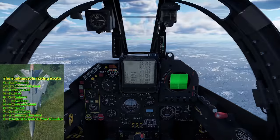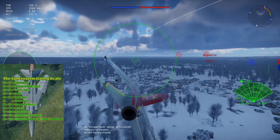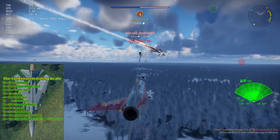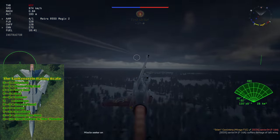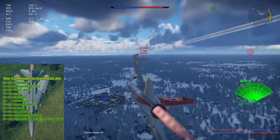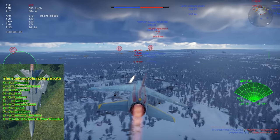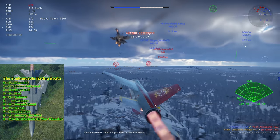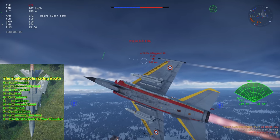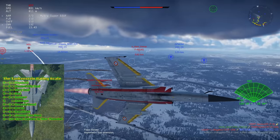For dogfighting and Air RB, I give it an 8 out of 10. The F1 C-200 has an excellent mix of missiles, decent performance, and maneuverability that combine to make it a surprisingly capable fighter. The Mirage makes up for mediocre performance with good maneuverability, good energy retention, and missiles that do the work for you — namely the Magic 2s. With everything combined, the F1 C-200 feels very nice, like a Swiss army knife of the skies — but French.